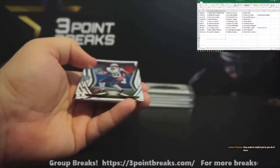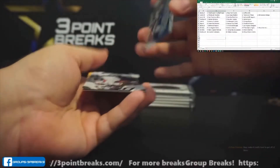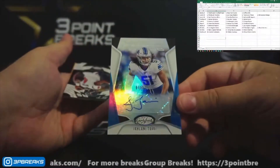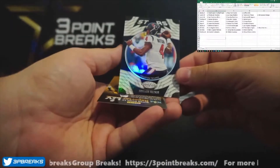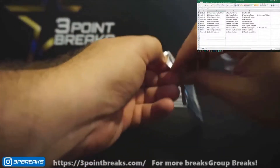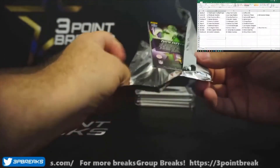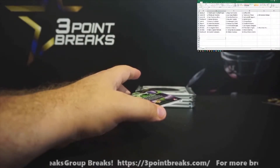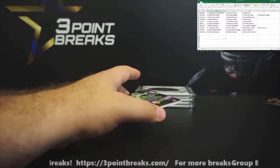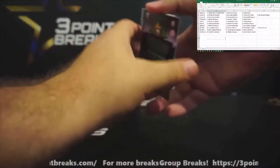We've got Von Miller, Sony Michel, DJ Moore. We've got a linebacker autograph numbered to 199 — Jelani Tavai. Lastly, Stars Deshaun Watson. It's not only difficult to get all of the letters — they also made parallel versions. Green are the base; there's also silver, gold, and black — I believe to 99, 49, 10, five, and one. Don't quote me on that.